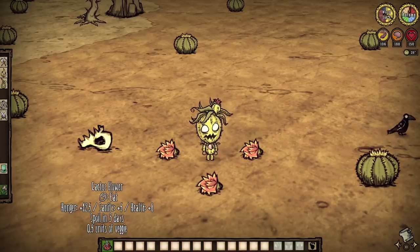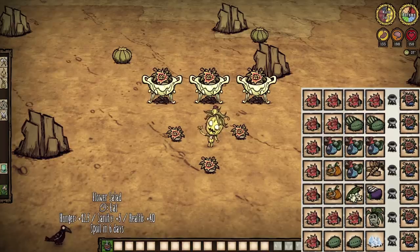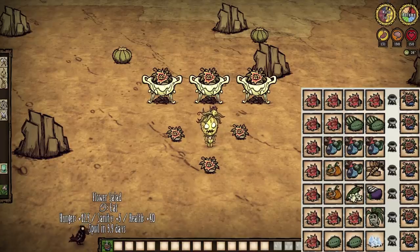Alone, cactus flowers restore eight health, 12.5 hunger, and five sanity — which ain't a bad snack, to be honest. But toss an array of veggies in with them to whip up a refreshing flower salad. These are quite efficient, especially come summertime, and they'll grant 40 health, 12.5 hunger, and five sanity along the way. Absolutely recommended.